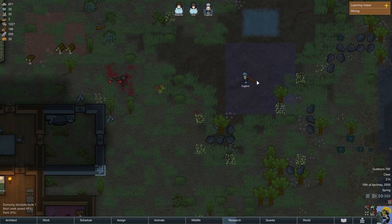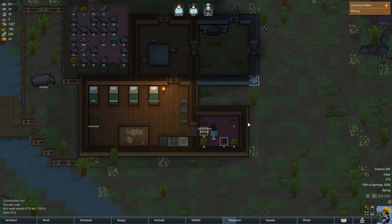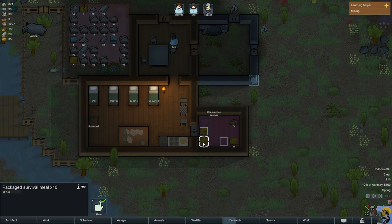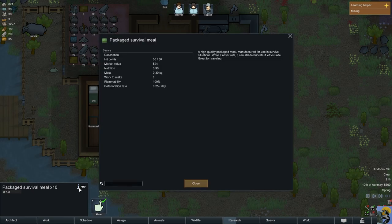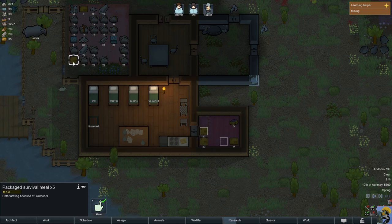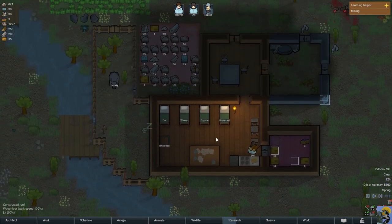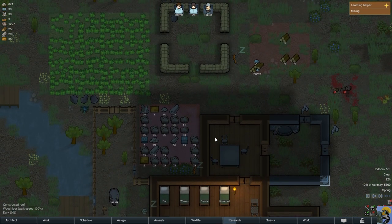Eugene is now moving dead animals to the trash pile — that's great. Construction botched — not great. She's trying again... she botched it again. These packaged survival meals are no longer decaying because they're inside. Our pantry is a mild success, although I probably need to make it bigger at some point.